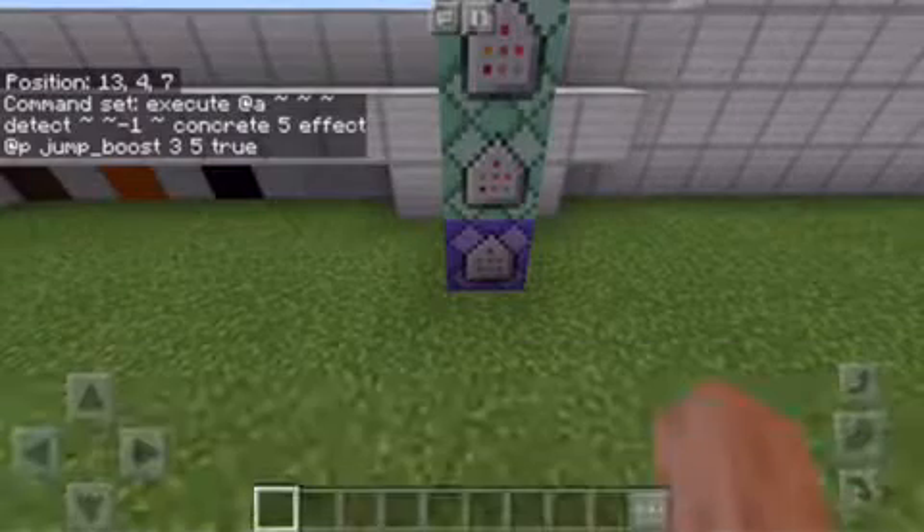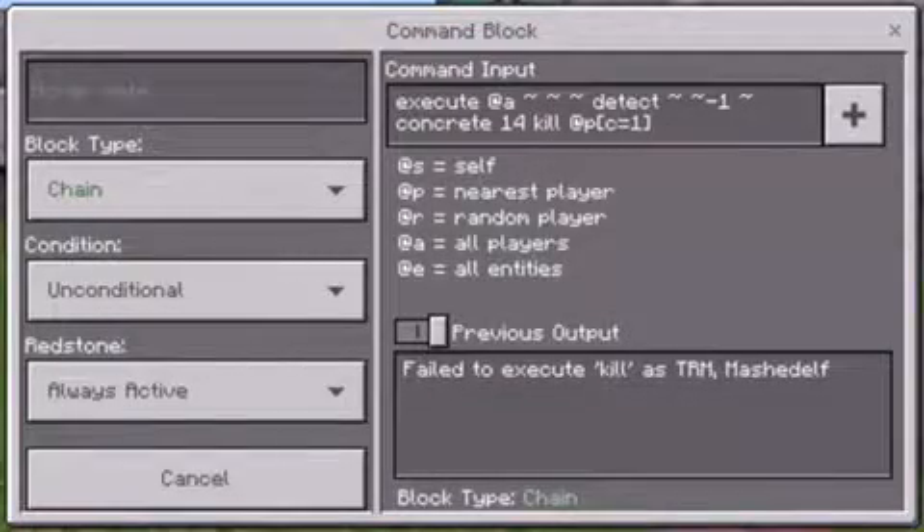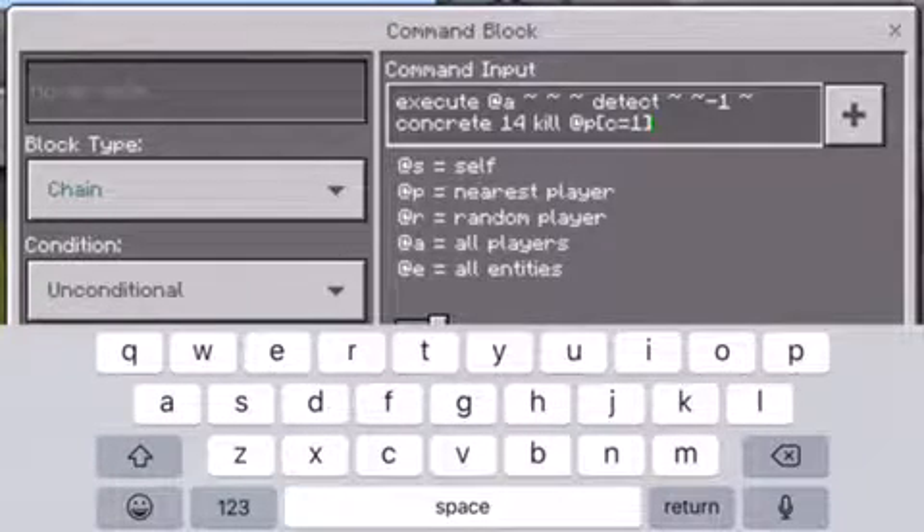Now for the kill block it's a bit more complicated, but not too much. This is the red one — kill — so you do 'execute at a tilde detect tilde' with a negative number, then 'concrete 14' which is the block and color for red, and then you do 'kill at p' with the appropriate selector brackets.